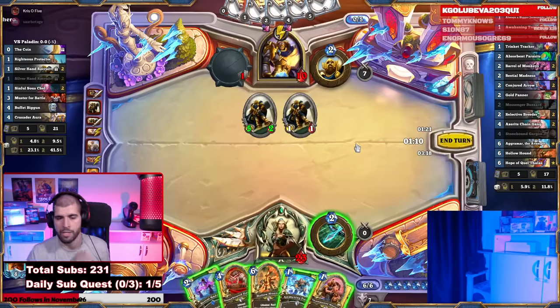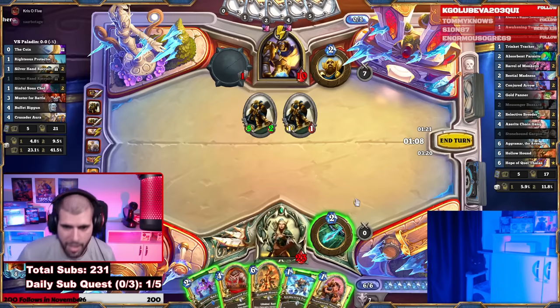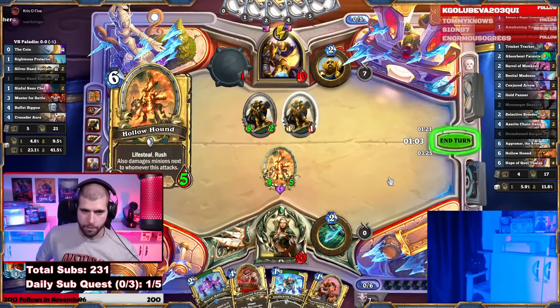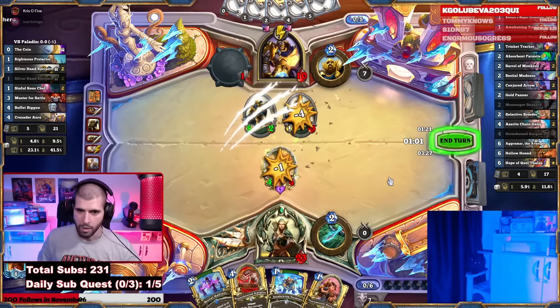But this Hollow Hound is insanely good right now, so play the 6-mana Hollow Hound into the 1/1. We're back to full health and the moment he plays something small is the moment he dies.